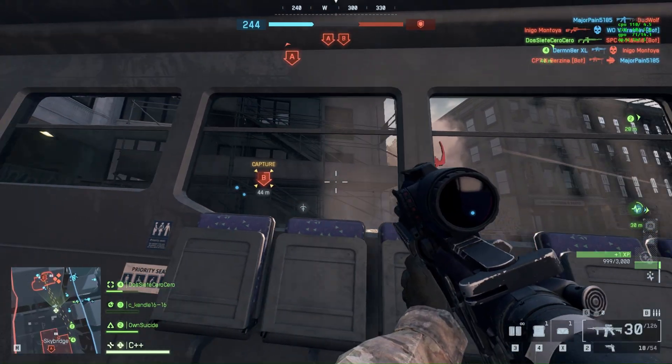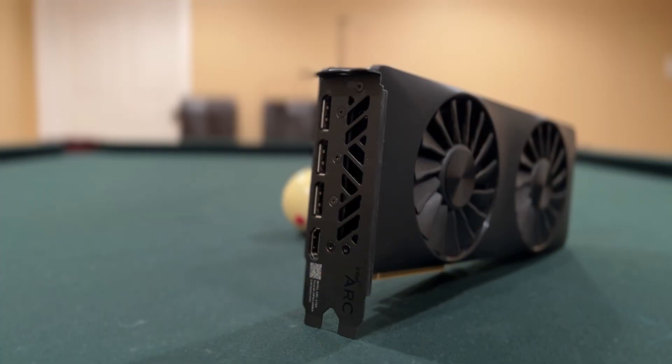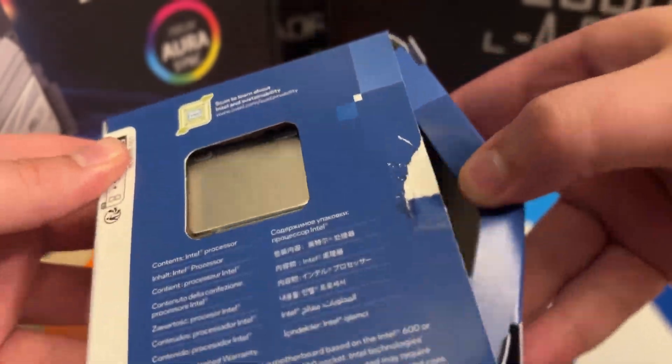Both these cards in terms of real world performance in other titles come in at most 10-15% apart from each other on average performance. So we usually don't see massive performance differences between these two cards when not in memory-restricted scenarios. With that out of the way, let's dive into the A750 and see how it performs with the 14700K.